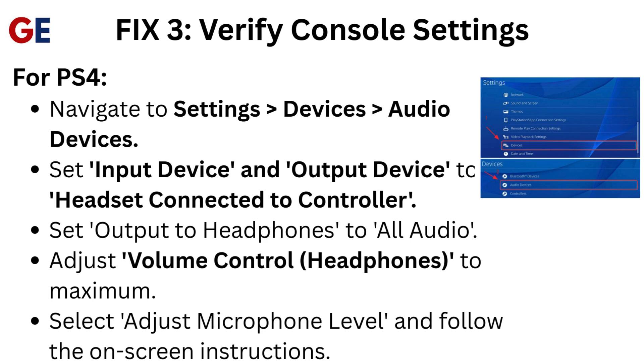Set Output to Headphones to all audio. Adjust Volume Control Headphones to maximum. Select Adjust Microphone Level and follow the on-screen instructions.